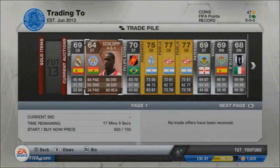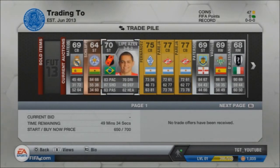Then we have a Schlupp. This is using the 150 bronze method — again, a good method. And then we have Felipe Azevedo. I got him for 300 coins. I'm going to try and make 700 off him.